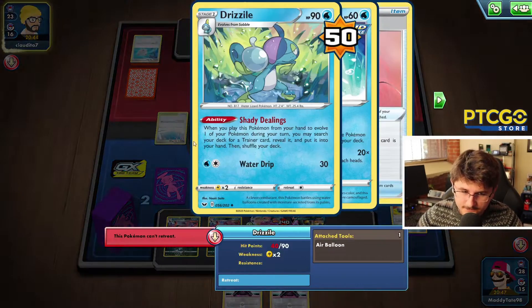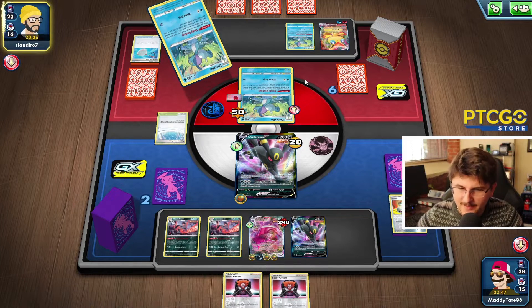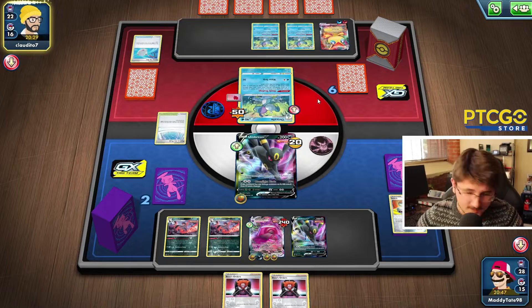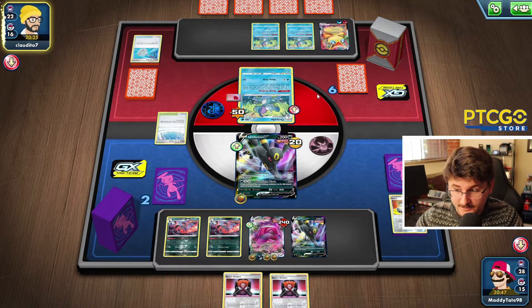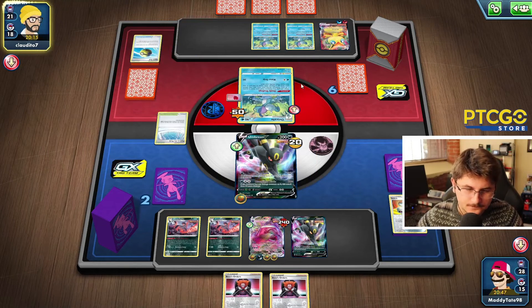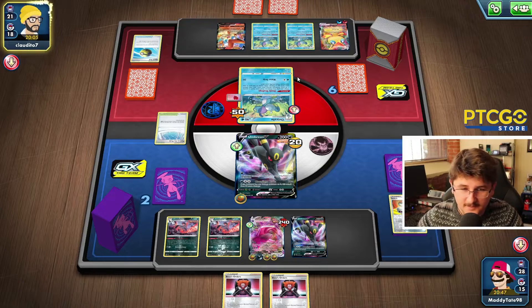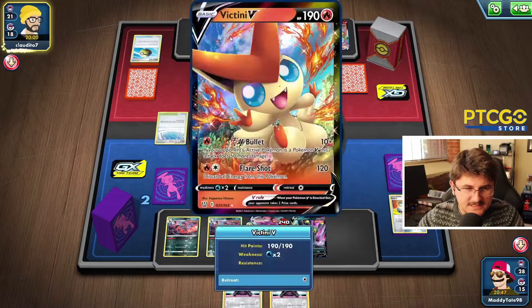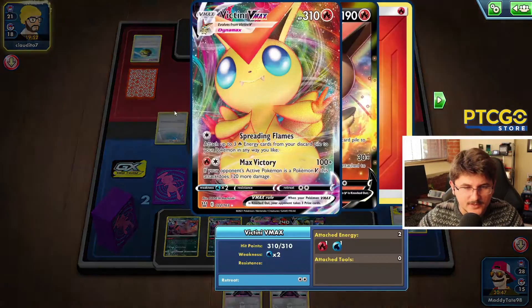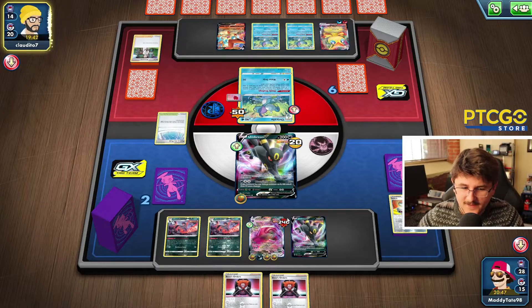The Shady Dealings comes out — here he might be grabbing the Switch, or Boss's Orders. Quick Ball. He's going to Quick Ball away a Research for another Victini V. He benches that Victini. Now he's going to Research — no Boss's Orders coming out here. I think he's just digging for the Switch. But the fact is he's not going to be KOing our Gengar this turn. So I think no matter what, we have game in hand. If he KOs the active, we're just going to bring up Gengar and Boss up the Victini.